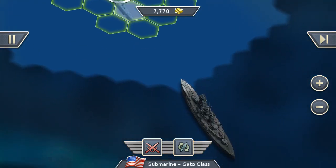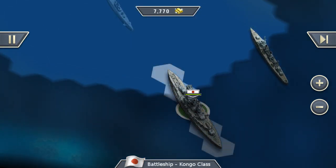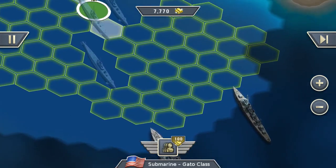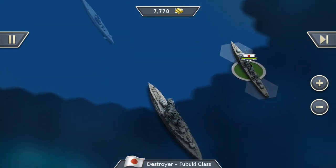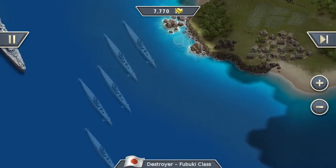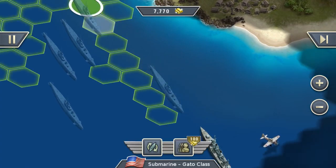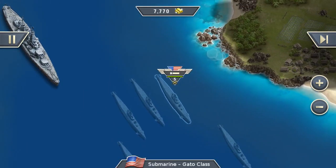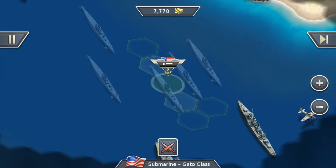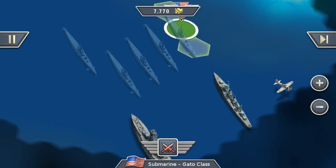Where is he hiding? There he is. We have here a battleship and a destroyer. Since the destroyer is more agile than the battleship, we should start by destroying the destroyer. A plane is also there, but that's okay — planes can't hurt submarines. Alright, we are now in position. Let's blow up some ships.